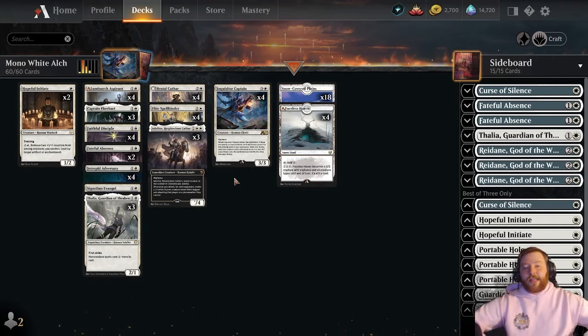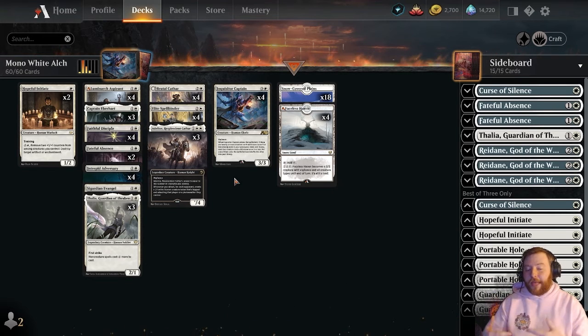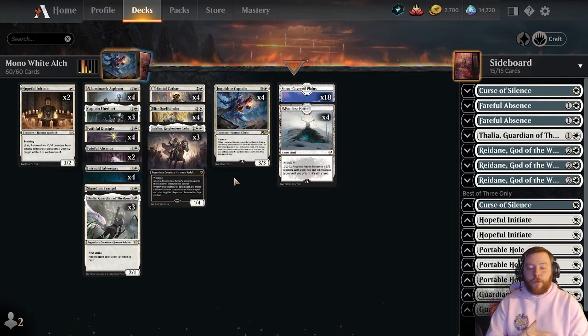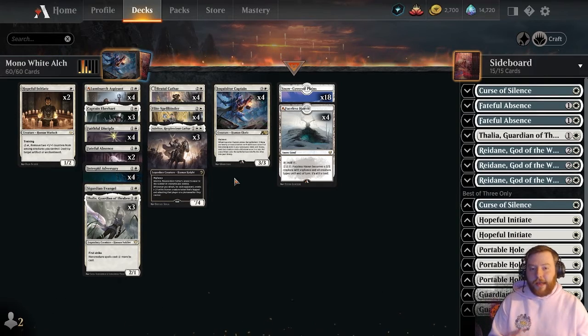Every card in our deck except for Inquisitor Captain itself can be put into play this way. You have to do some perpetual nonsense if you want to chain Inquisitor Captain, so that's maybe something we'll try on the channel. It gives us two choices so you don't get to freely pick, but often that's quite strong. We have a gluttony of three drops, and those three drops are super important to the deck.